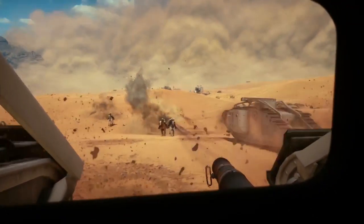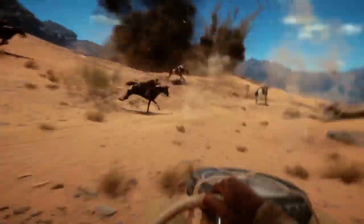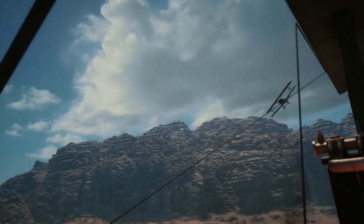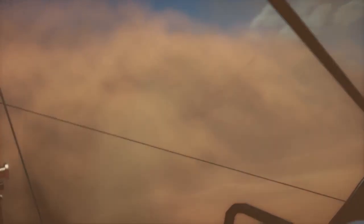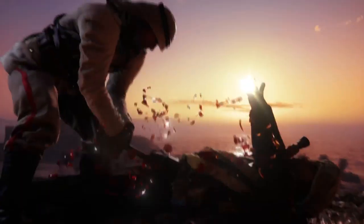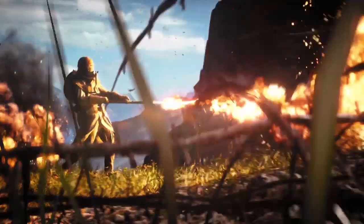We're also seeing a sandstorm, which we've seen in previous Battlefield games, but this one looks significantly more intense. Considering how weather worked in the previous map, I imagine that once a sandstorm comes it might also dissipate, so it might not be a permanent effect this time around. We also get a little bit more footage of the flamethrower guy that I think we're all really wanting to see.